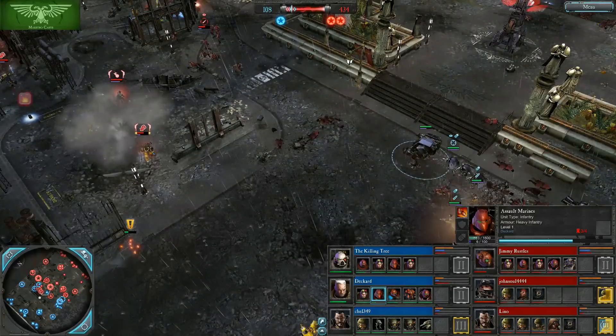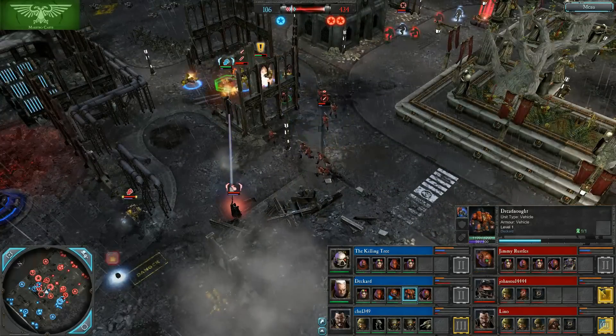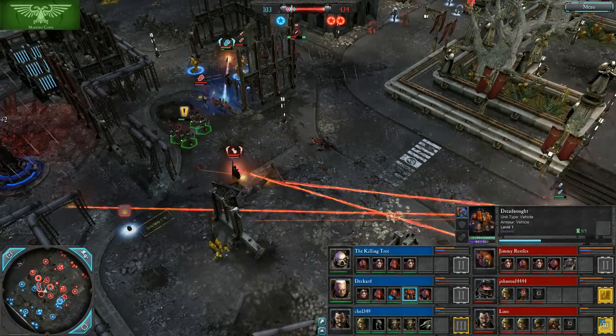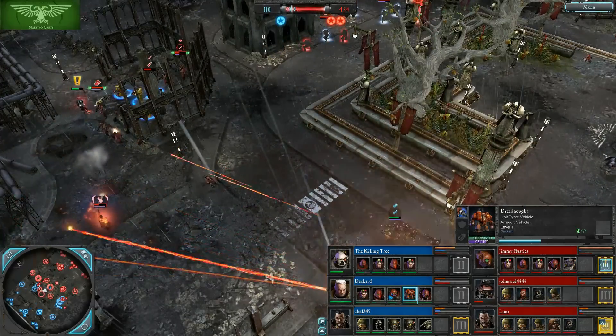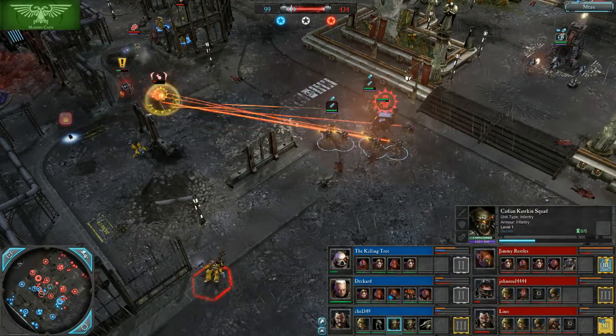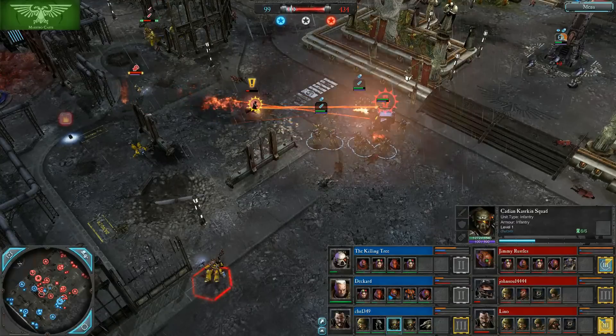The Catachan Devils take a hit from the Dreadnought Assault Cannon Barrage, but the first hit knocked them over and pushed them out of the way so the second one didn't really hit full on. Double Kastrigans for Chey — the Kastrigans are an absurdly powerful unit, just a little too good.